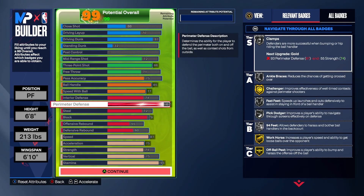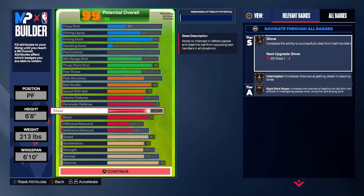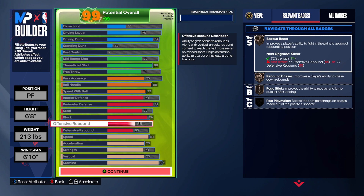Especially if you bring the ball up the court and a center is guarding you, you're blowing by that slow center. You get 94 speed with ball — my favorite badge in this game is off-ball pest; I love to be bumpy. Steel is 72, so you get glove on bronze, intercept on bronze, and right-stick ripper on bronze. Block is 79, so you get chase down on silver. Offensive rebound 55 — you get box out beast, rebound chaser, and pogo stick on bronze.